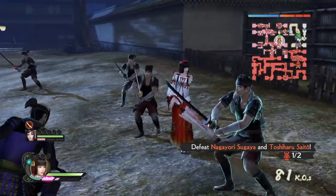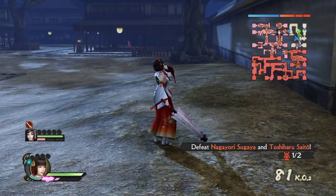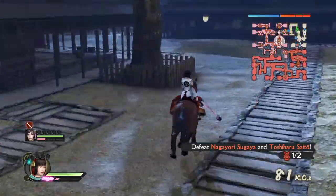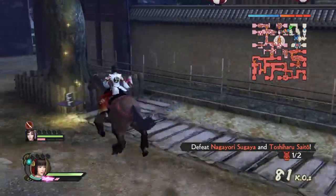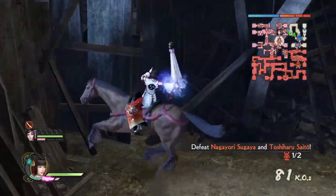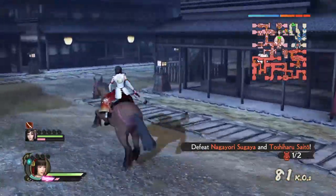Now the R1 — really nice, and the enemies are kind of glowing so they're probably in a weakened state. Let's call our horse. The first horse attack is like this, the second is a launcher, one, two, three, and the third one is really cool.